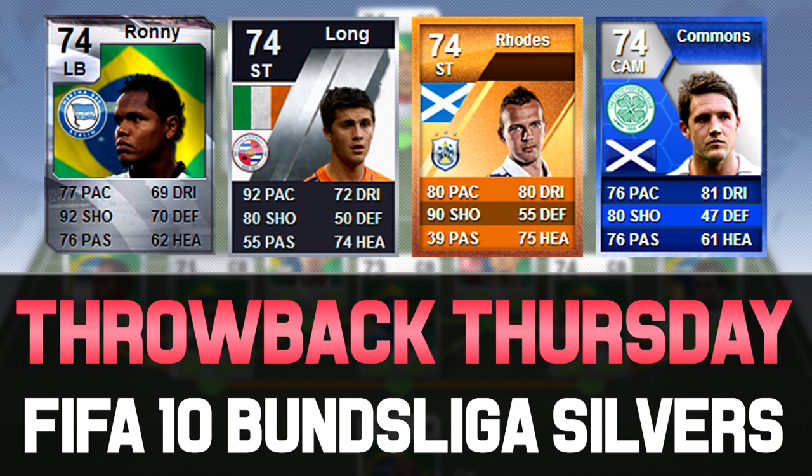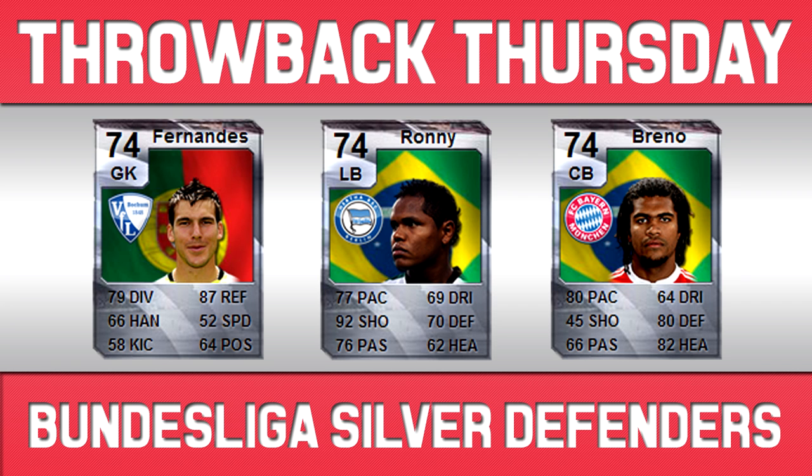We'll look at the defenders and I've stuck the goalkeeper in here as well, as there's only one real standout goalkeeper. The Portuguese goalkeeper that stands out is Fernandes, who plays for VFL — I think that's Bochum or something like that — who are now in Bundesliga 2. But back then in FIFA 10 they were in the Bundesliga, and he looks like a very, very nice goalkeeper: 79 diving, 87 reflexes, 66 handling. The 87 reflexes stands out a lot, and I think this may actually just be a normal card, not an upgrade or an inform.